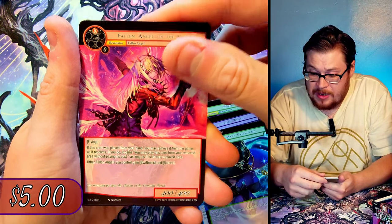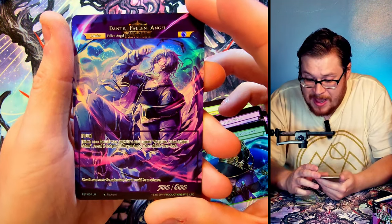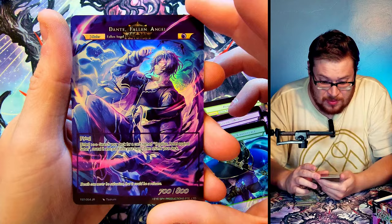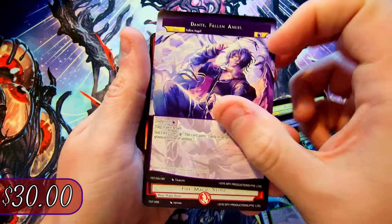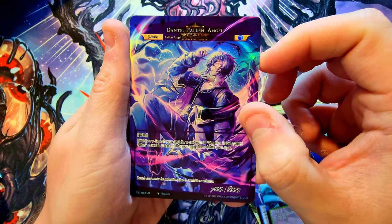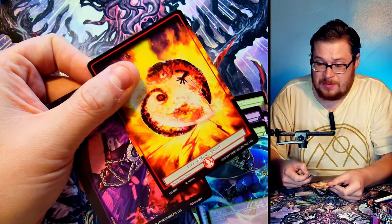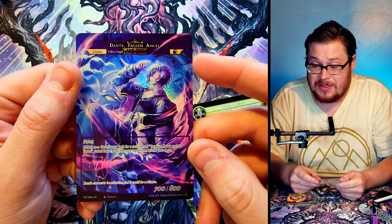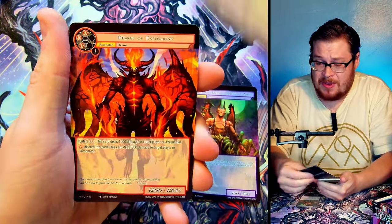We got Pointy Hat Camouflage — there we go — Fallen Angel of the Chasm as our rare, and then oh ho ho, look at that — Dante Fallen Angel as our first J-ruler! Look at that full art too, that looks freaking phenomenal. Let's check out the other side — this is his first side, just a little variant but the foiling looks excellent. Second pack in, we got a J-ruler. Off to a solid start — that's very solid. Let's keep going.